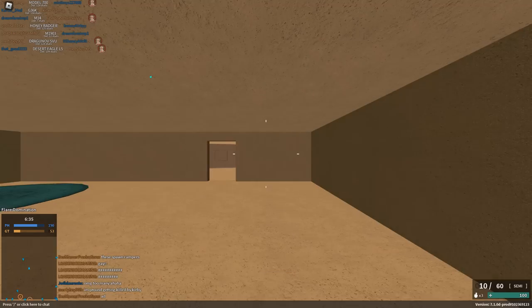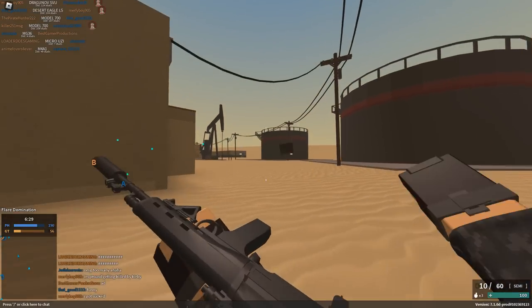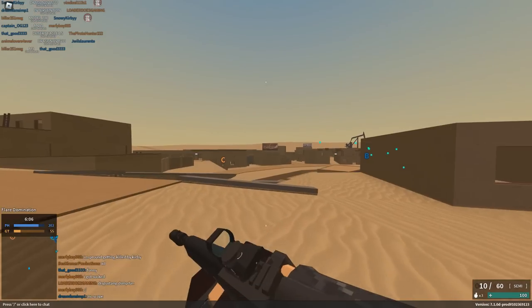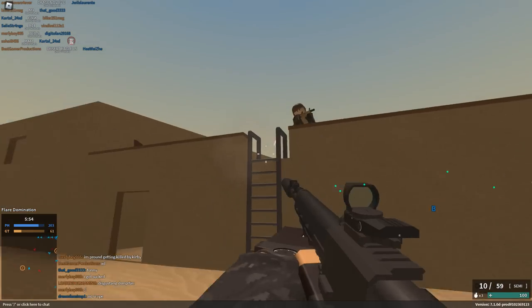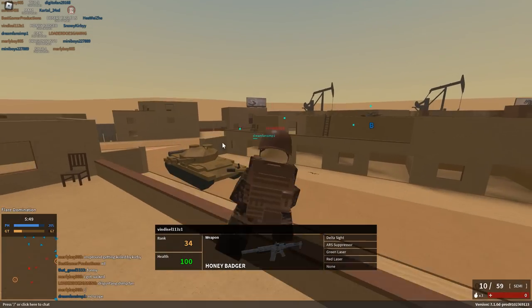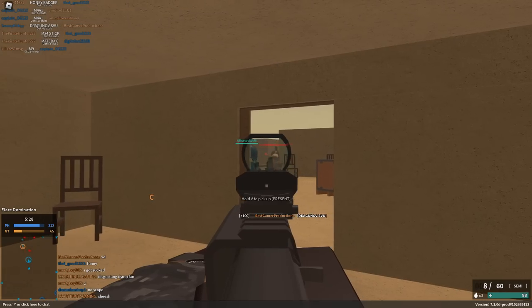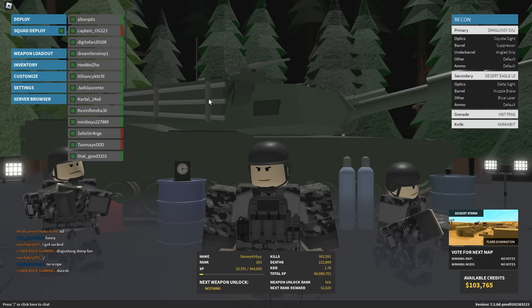Moving on to the SVU. This got kind of a small change — they got rid of the long barrel, which kind of made your headshot range better. However, they increased the muzzle velocity to 2800. You have 150 RPM and 2800 muzzle velocity, one-shot headshot up to like 180 studs. If you're good at headshotting, this could be super good at medium range. I think they should increase the muzzle velocity a little bit more, just to make it more usable, because I don't see people use this very often at all.